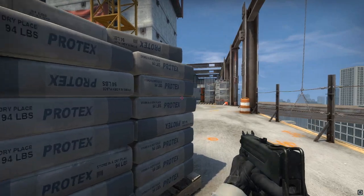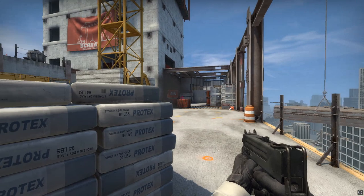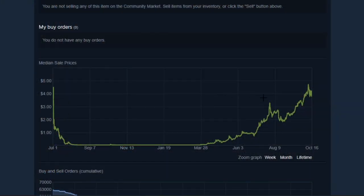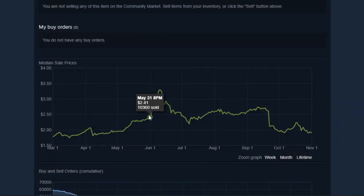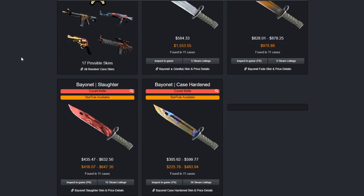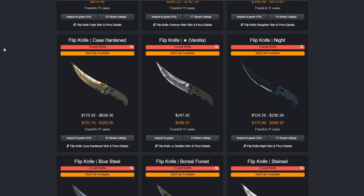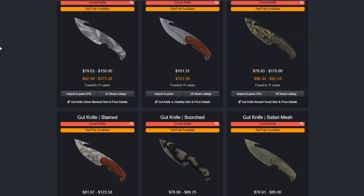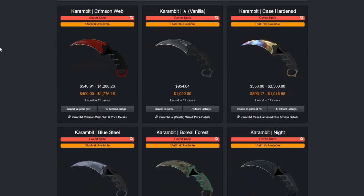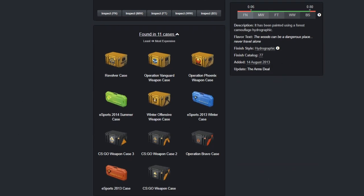So for now, I'm not really touching cases in fear of the operation dip, even though I think if there is a big one, it'll get bought up much quicker this time around as people will expect it and capitalize off it. The cases I'm looking at are definitely going to be the cheaper ones with good knives. Revolver cases I've liked a lot recently — even though it's got pretty awful skins, it's got the great OG CSGO knives where a lot of them are not only really expensive but people seem to like them as well.